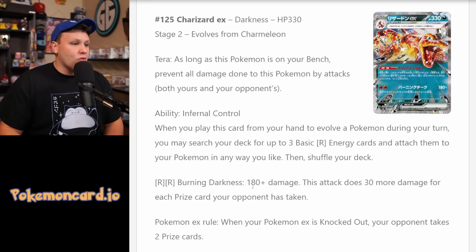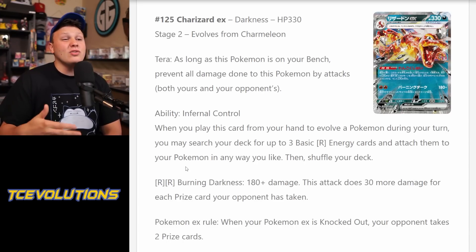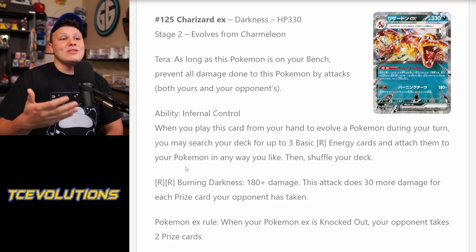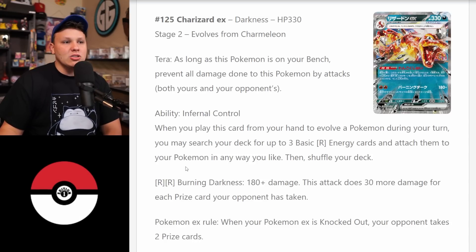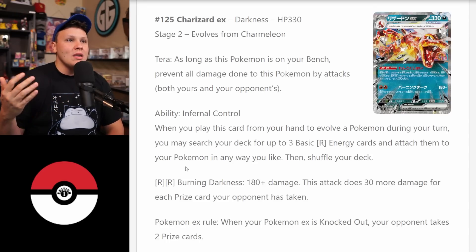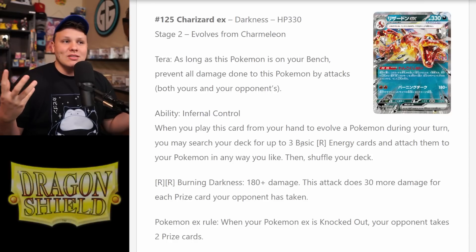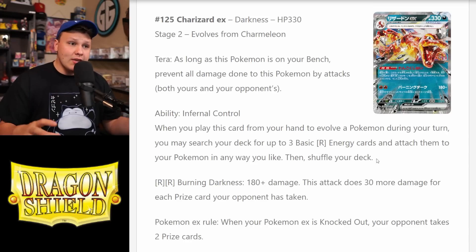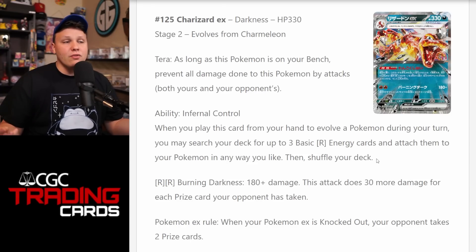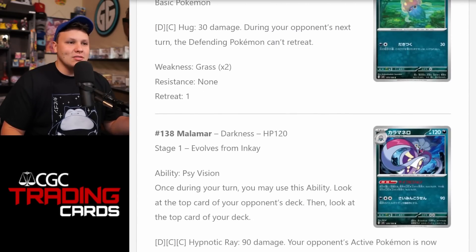Then you have Burning Darkness for just two Fire energy — 180 plus 30 more for each prize card your opponent has taken. Once your opponent has drawn four prize cards, you're doing 300 damage, basically wanting to KO anything in the format. I think Charizard is really good. How much will it shine immediately, I'm not sure — I think once we get to a more Stage 2 EX stable meta, Charizard will really have its moment. Gardevoir is going to lose a lot of key pieces in the next rotation, so Charizard EX will most likely be one of those top decks moving forward.